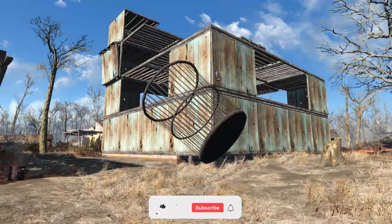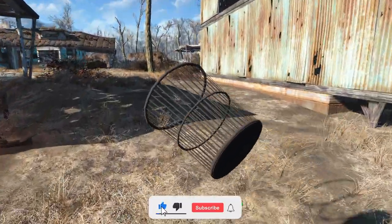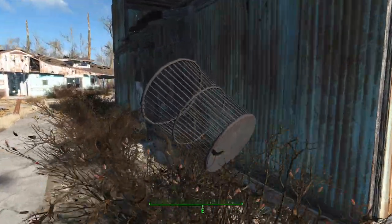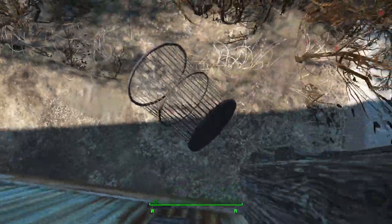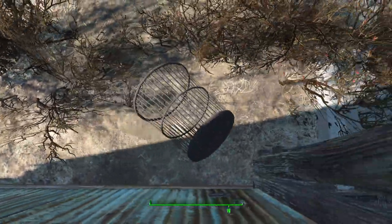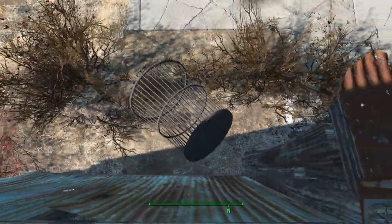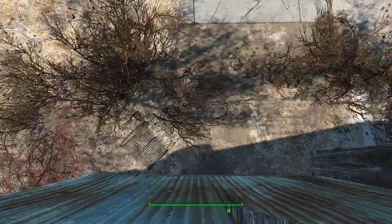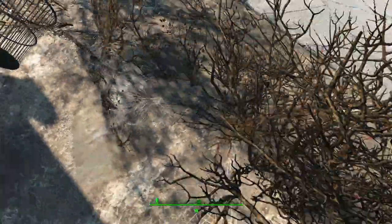Now there are a couple of caveats with this. First of all, if you appear to be climbing a wall that is quite high up and by mistake you let go of the object you're using — for example if I do this and suddenly let go of it — then if I'm particularly too high, I will take fall damage.